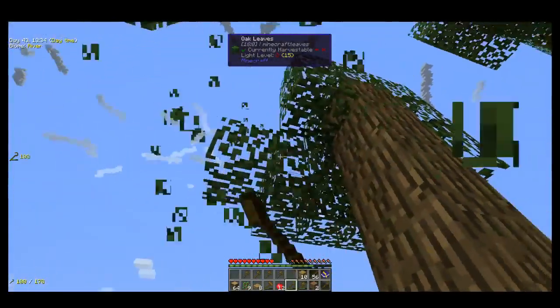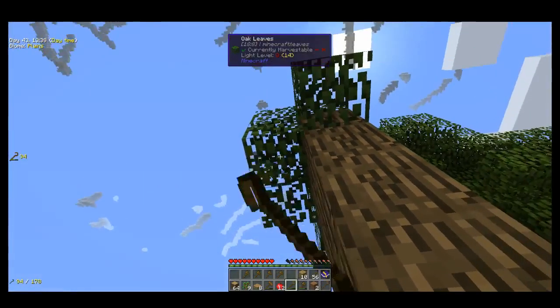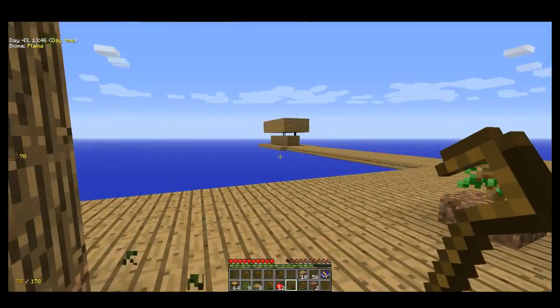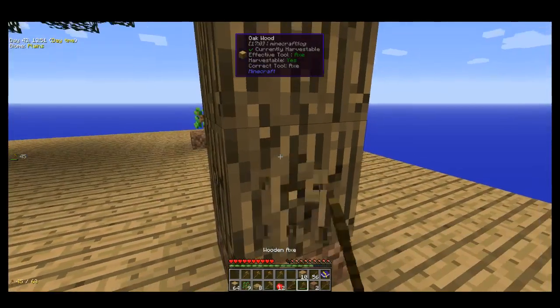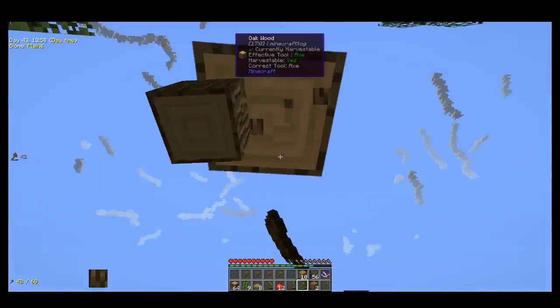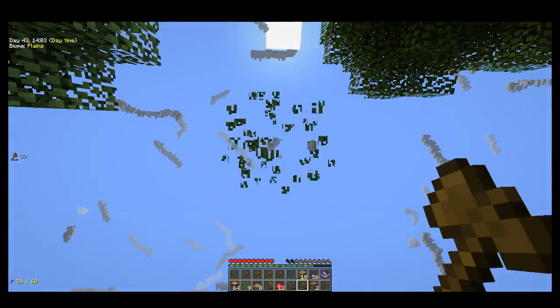I did actually watch somebody have a three-tall darkroom spawner like that, and an enderman spawned — he accidentally whacked the enderman and it started teleporting around and knocked him off the edge. I was like, oh, that's a little problem.